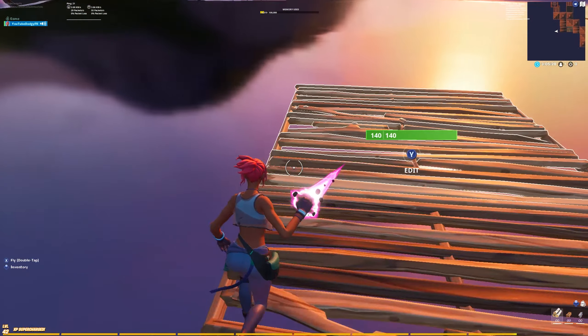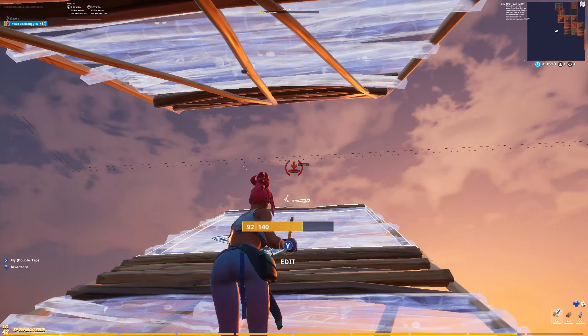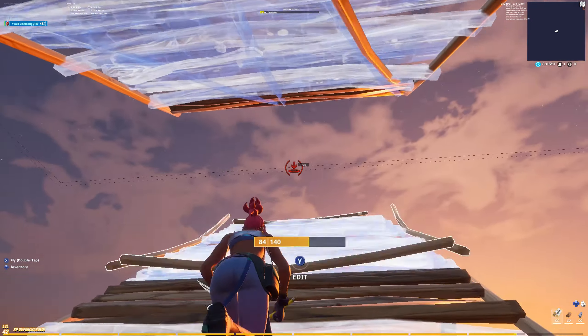Alright, the first high ground retake is called the double ramp. You're going to want to start off with a double ramp — that's why it's called the double ramp. You just want to keep going like this. See how I'm doing this? You just want to keep walking up, but try to go full momentum if you can.